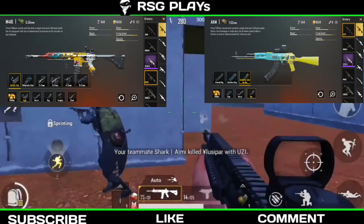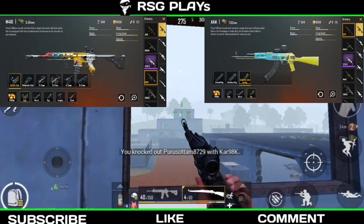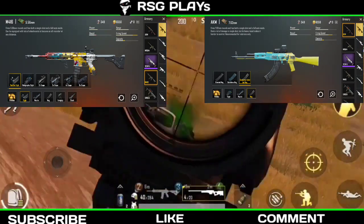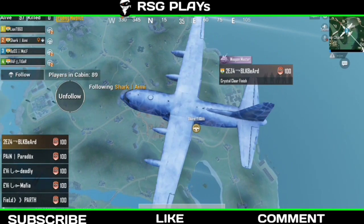For the AKM, the range is 100 to 400 meters, bullet speed is 715, firing rate is 0.100 seconds, and damage is 48. So those are the details for the two guns.